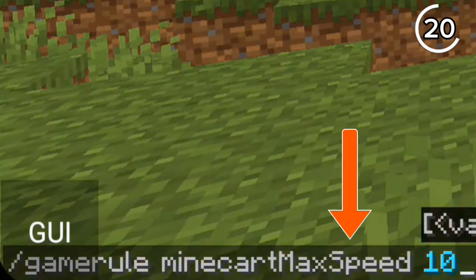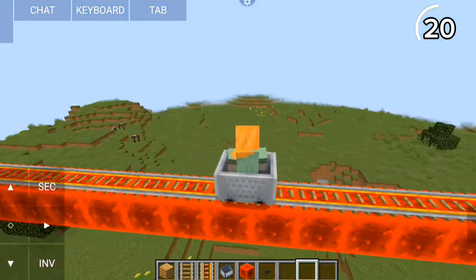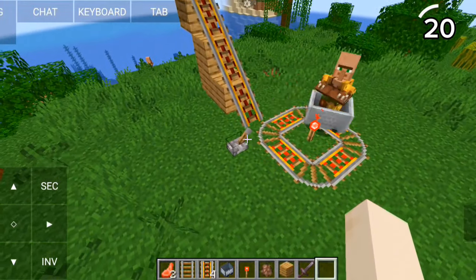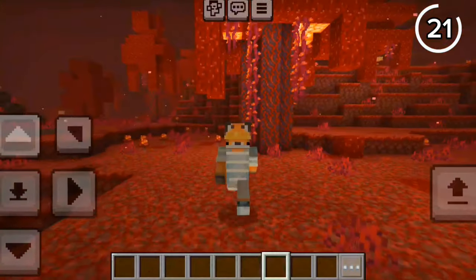In the latest snapshot, we got faster minecarts. Using a new game rule command, minecarts can now go at a maximum speed of 1000, allowing you to launch villagers into outer space.